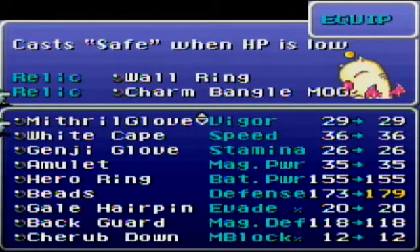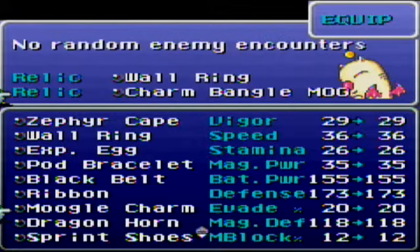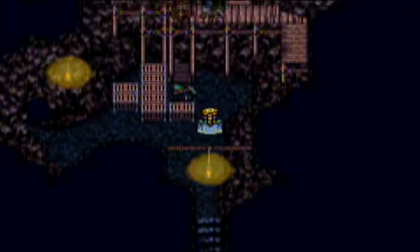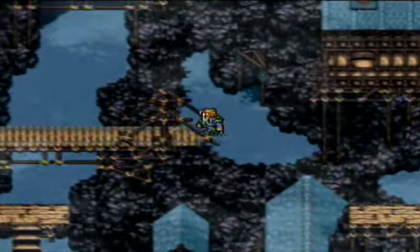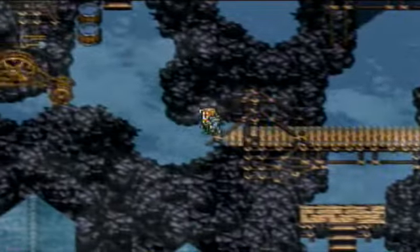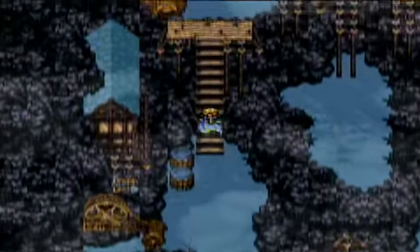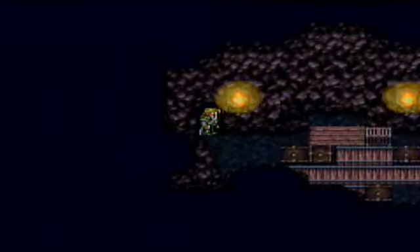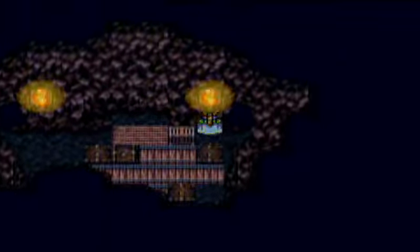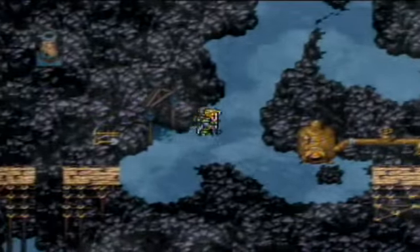I'll take the Moogle Charm off when I get to... hold the phone. Does the Moogle Charm only work — oh, it might help if I actually put the Moogle Charm on. I put the Charm Bangle on instead. That's why I ran into a battle! The Charm Bangle only lowers the encounter rate, which pretty much means it doesn't lower it at all. But the Moogle Charm is a beautiful thing — it makes you not have to fight random battles at all. Now I can say that with certainty because I put on the right thing.